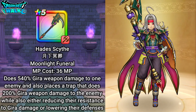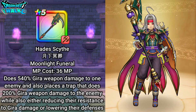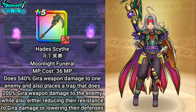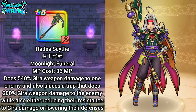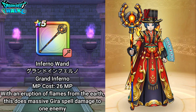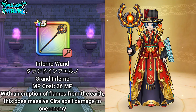Here on my Ranger, I'm again going to have on the Hades Scythe. That's going to do some pretty good Dorma-based damage. The trap it has actually does Dorma-based damage and also has a chance to lower defenses. Then for my Archmage, equipped with the Inferno Rod — or Inferno Wand, I should say — which has Grand Inferno, doing pretty good gear damage to an enemy.